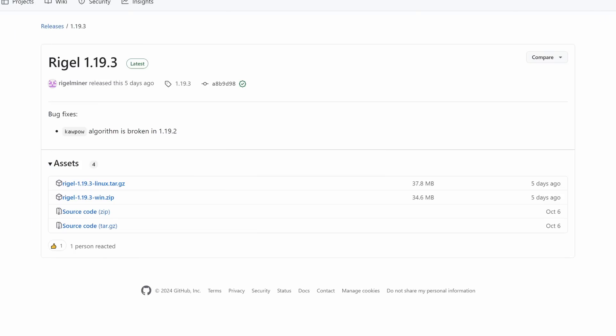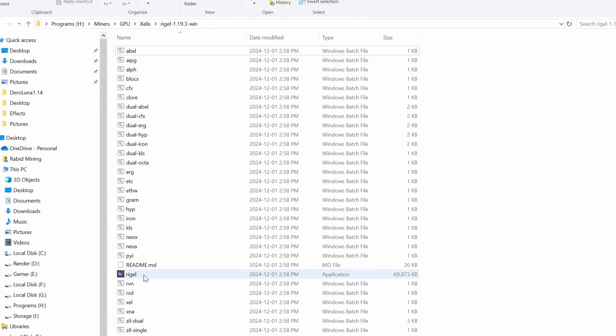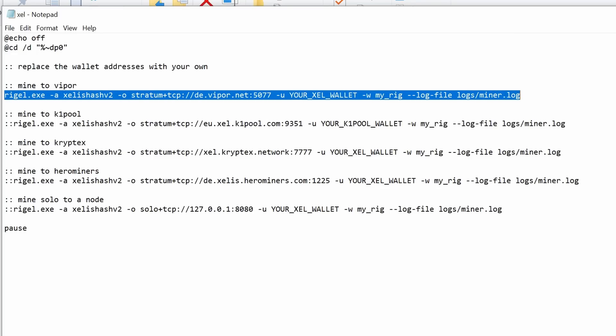While waiting for the CPU to ramp up, let's jump into the GPU side for Windows. We're going to need Regal Miner. Once you download and extract the Windows version, bring up the bat file. You can see there's a whole bunch of lines with colons and without - if there's no colons in front it's the active line that will run.